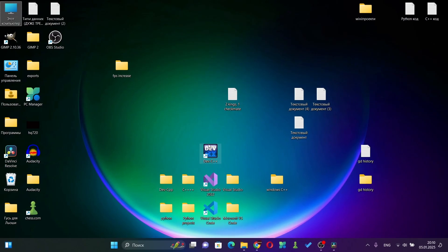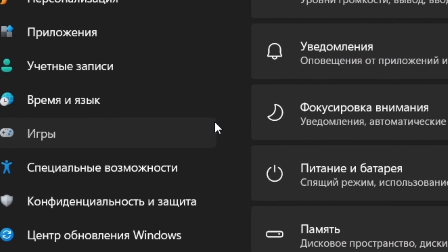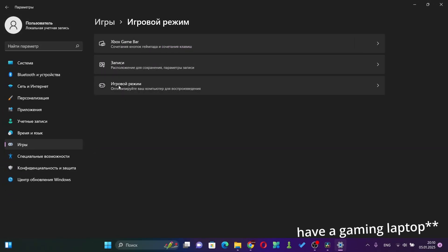Now let's do some stuff in your computer settings. Open Settings, click on Games, and disable the Xbox Game Bar. You should also enable Game Mode.